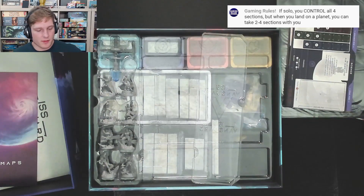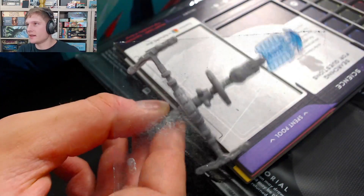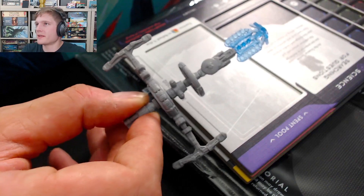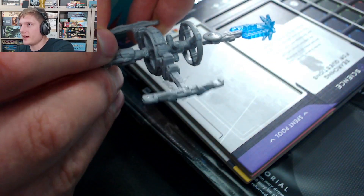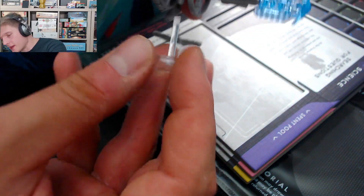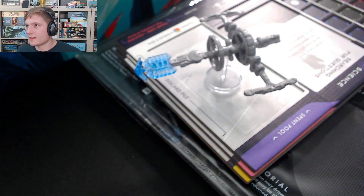And here are the miniatures. I'm pleased to report that none of them have melted. They've used the two-tone plastic type there as well — I thought this was something Louis and Magnus were doing on The Breach, but I guess they're doing it on ISS Vanguard as well. This miniature actually looks pretty good. We are now inserting the base into the ISS Vanguard so it looks like it's actually flying. Look at that — epic! Ready for adventure.